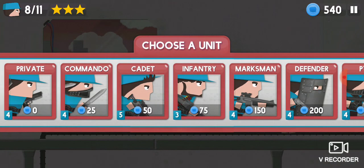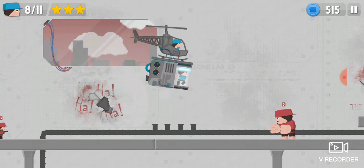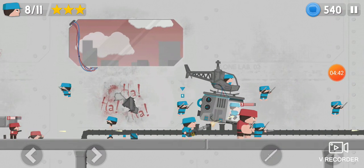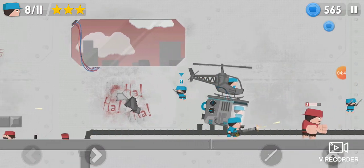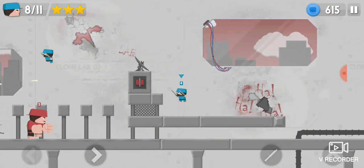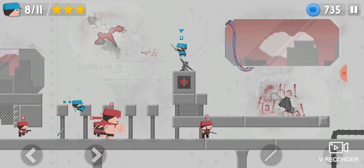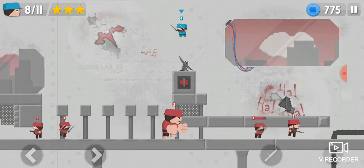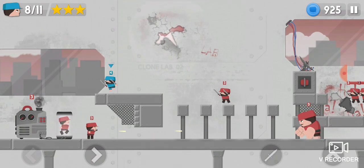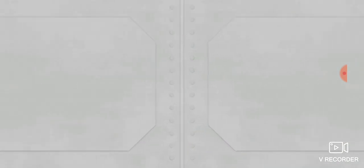Now grab a commando to destroy the cloning machine. Jump here so the infantry and the giant won't aim for you. Now go to the cloning machine, damage it — another commando should kill it.